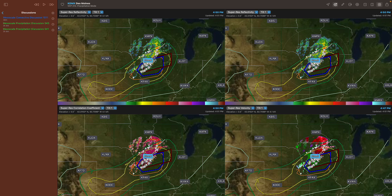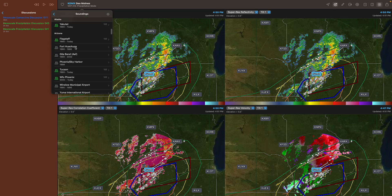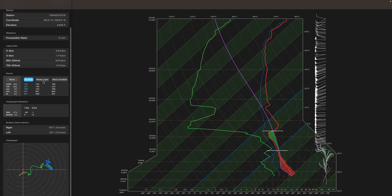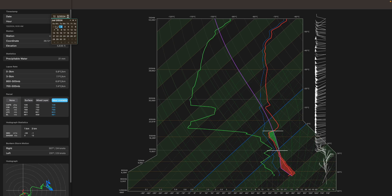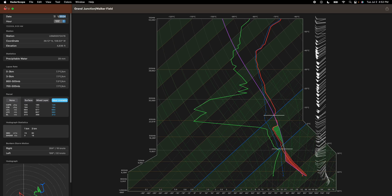The biggest addition with Pro Tier 2 that I've used the most is the in-house soundings. If I click Soundings, I can select from any radar location — let's say Grand Junction. You can see our T-Skew graph, our hodograph, our CAPE levels, and we can select mixed layer or most unstable CAPE, which highlights on the T-Skew. We also have lapse rates. You can select the time frame — currently the 0Z and 12Z balloon — and we can also go back in time. Here's July 1st, 2024: the T-Skew and hodograph load in. We have a lot of this historical data in-house, and I've used it quite often.